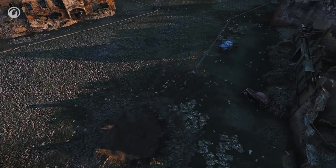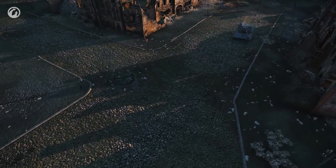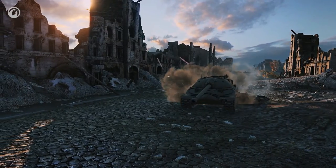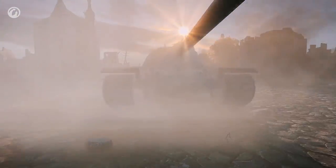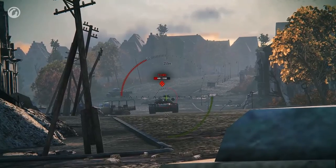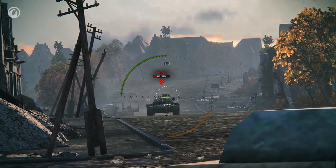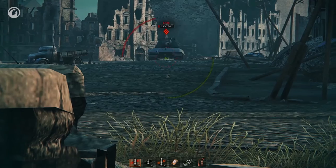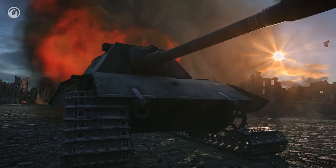Suppose a Lowe is left alone against four enemy vehicles — and not just any vehicles, but those that make players' hands sweat. Can you hit the bullseye? Everyone can do it. And now try to hit the cupola of the T110E5 from 300 meters. This could be a stalemate situation, but not for the Lowe. The German tank confidently sends shell after shell at the vulnerable spots on the enemy armor like a world biathlon champion.